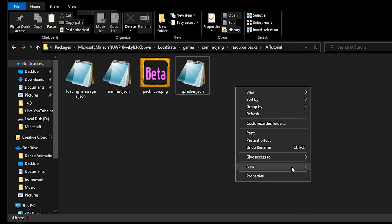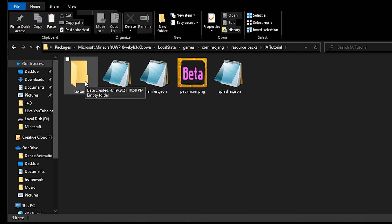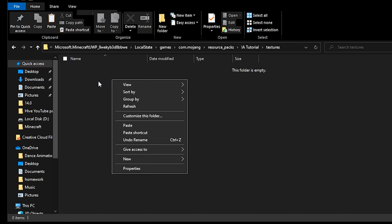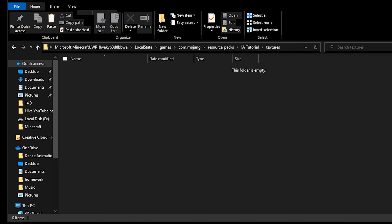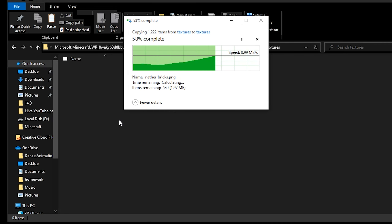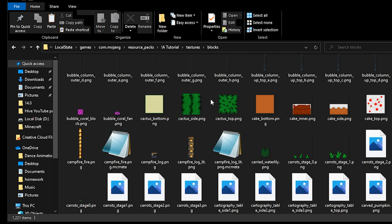Now into our next folder, which we can just easily make. This one is going to be called textures, and you can probably guess what's in it. Inside of it is going to be all of our textures. There are a lot of files inside of this.